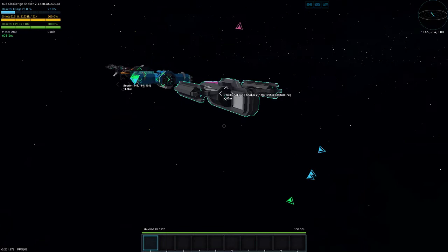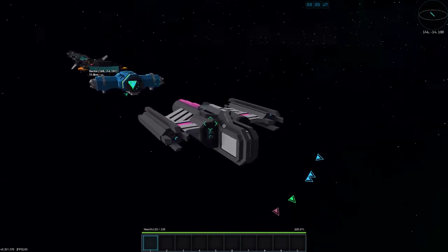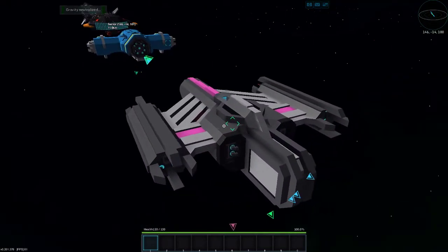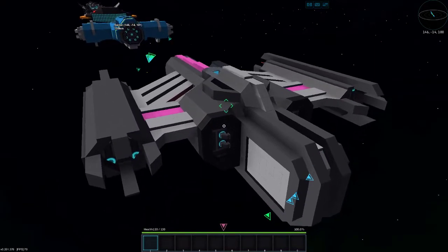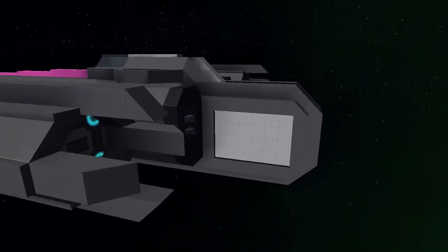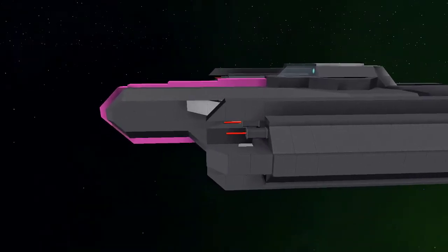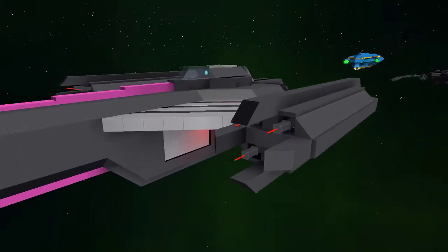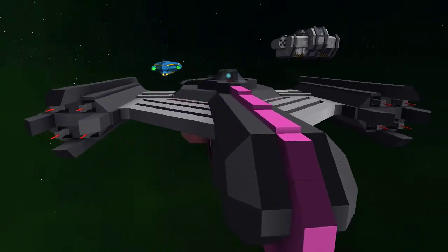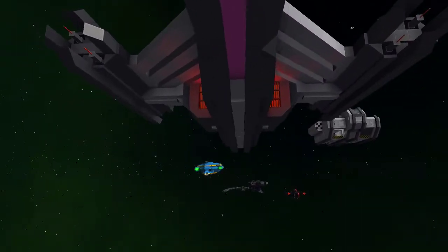This is 608 Challenge Shaker 2. This one looks more like a traditional fighter — the first was more like a little cargo transport vessel, which I really like. Got some pink going on there, with the pipes and thrusters for that particular aesthetic. I think I like that. Some claws on the back of the engine and on the front. Pink racing stripe.